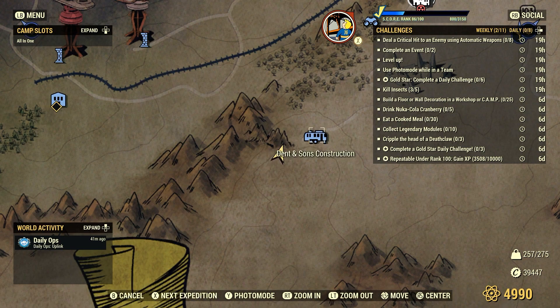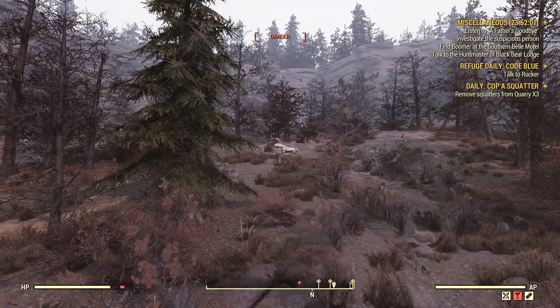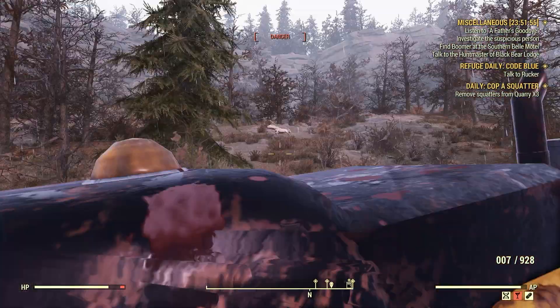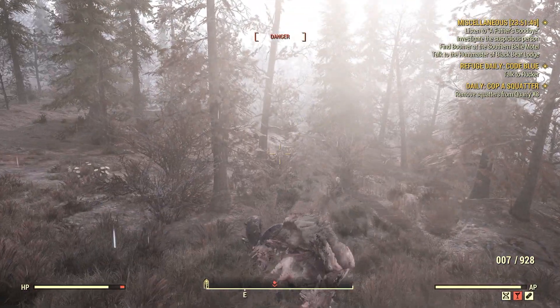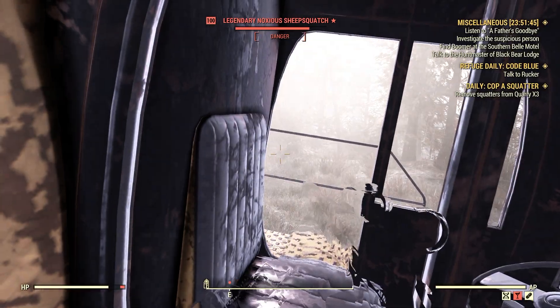So where I'm at — Denton Sons Construction, just a little bit to the west — it's a random encounter. The Sheepsquatch already made short work of the Rags Dads that were up there. But that's what you'll find — sometimes you'll find other enemies here battling it out, sometimes you'll find some super mutants and such.